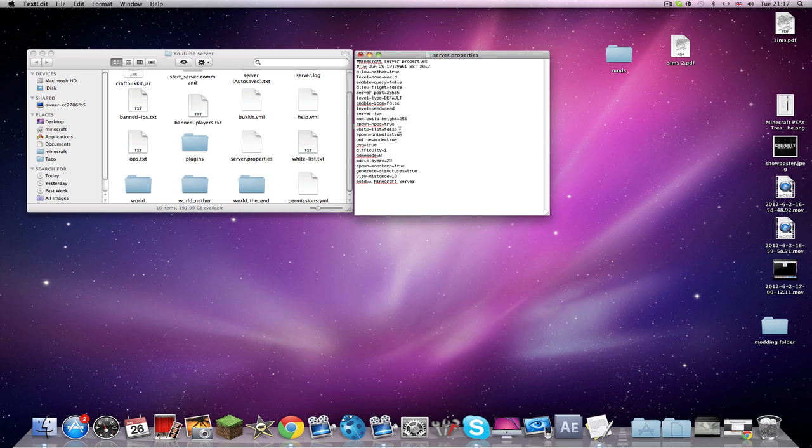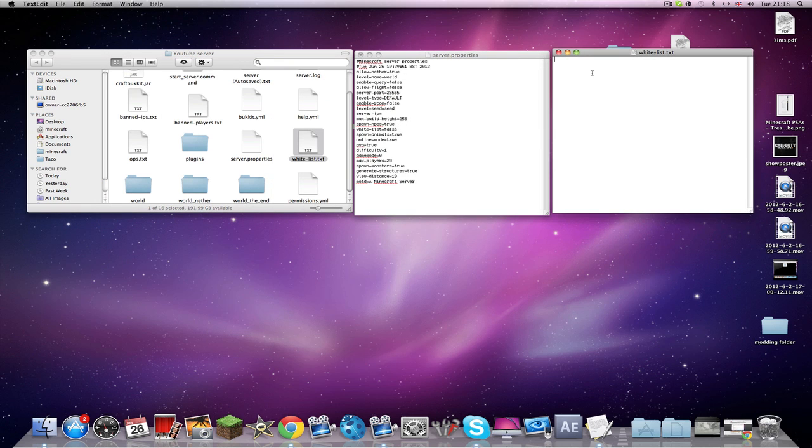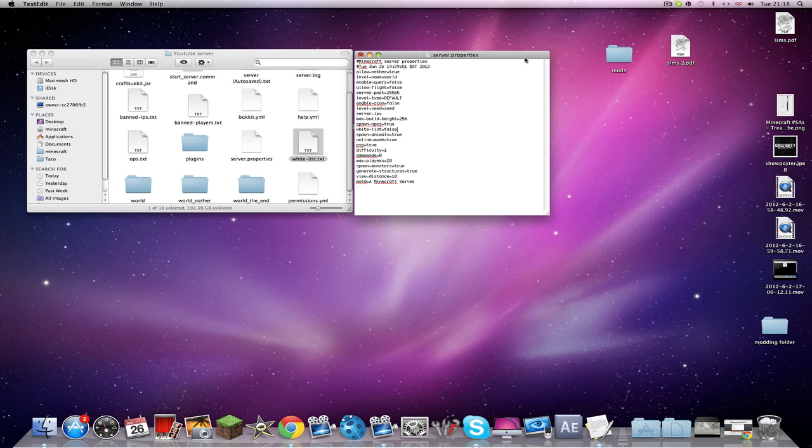'Whitelist' — say your server is under development and you only want to allow a few people on; set that to true. In whitelist.txt you can add names — for example, if I put my name in, only I can join. Note that all ops can join even if it's whitelisted. 'Spawn-animals' — do you want cows, pigs, and chickens to spawn? Normally set to true.